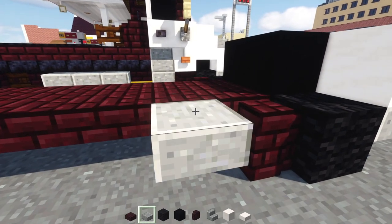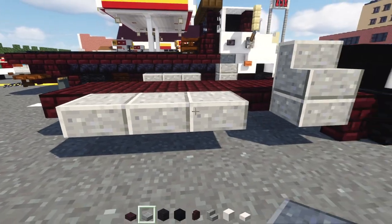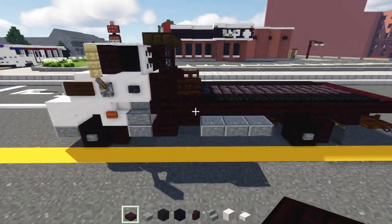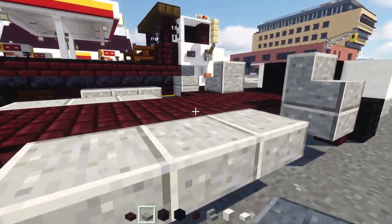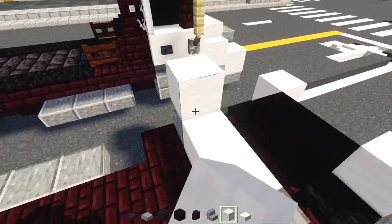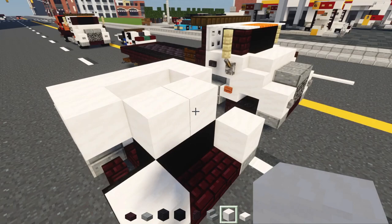Next, we'll add in a polished andesite slab here, and then polished andesite stairs. Then we'll add in a polished andesite slab — skip a block here and add in three. On the other side, add in a polished andesite slab, polished andesite stairs on top. Then we'll add in a nether brick slab, skip a block, and then add in three polished andesite slabs. Next, we'll add in smooth quartz blocks — two blocks wide here, and then four blocks wide on top. Add another one on the front sides, and two in the middle on top of the black concrete.